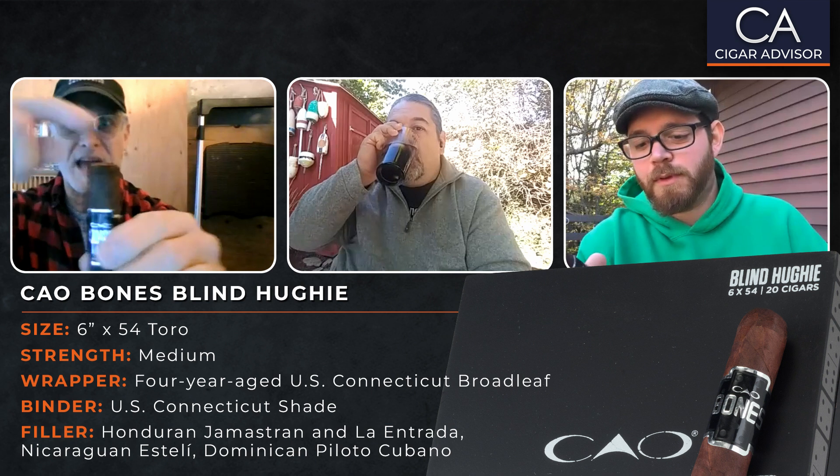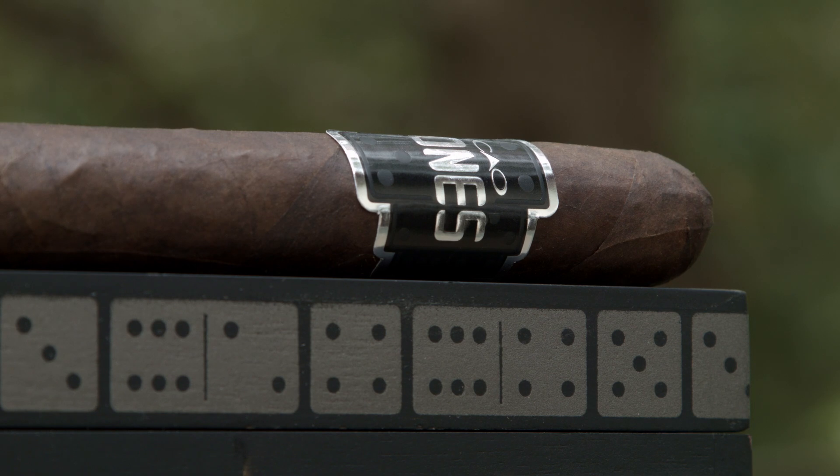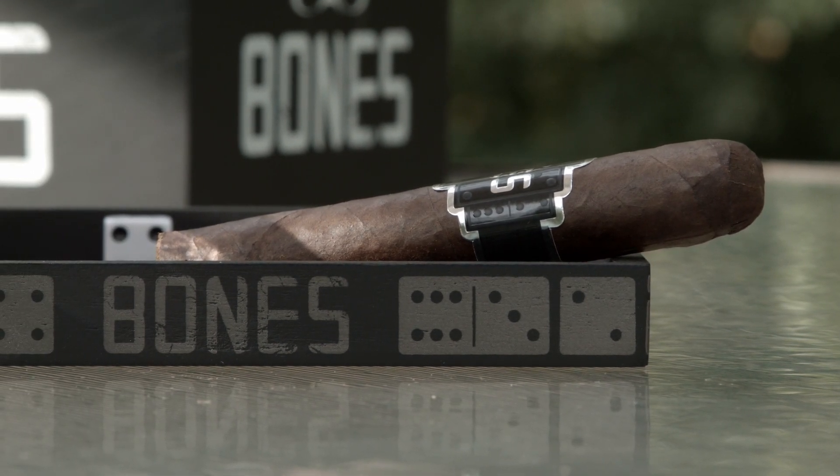Off camera, you noticed something cool about the band. If you just look at it, it looks like a black band with a chrome border, but under the right light you can see dominoes in there — and I think they're actually embossed. The cigar is very well packed with a beautiful oily wrapper. It has a dark chocolate color to it, and I cut the cap down at the shoulder on a 54 ring to get as much tobacco as possible from the head.